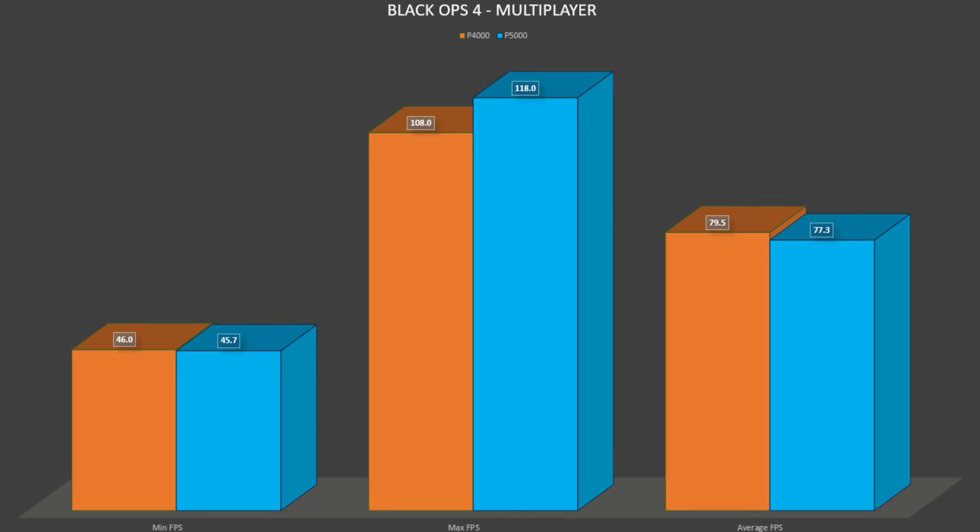That covers the overall experience section. Let's jump to our benchmark graph showing the average, minimum, and maximum FPS results for a series of multiplayer matches. If you watched my Black Ops 4 zombie mode video on PaperSpace, you may remember a weird scenario where the P5000 performed about the same as the P4000 or slightly worse — and that trend continues on multiplayer. It seems to be something with the game engine. The P4000 is definitely the better bet: it performs better on average and is much cheaper on an hourly rate.